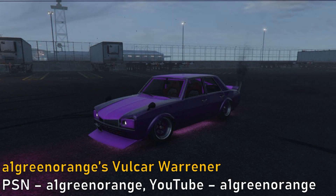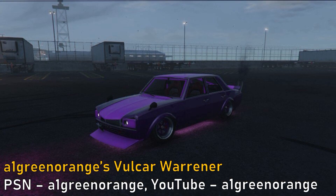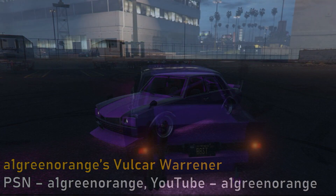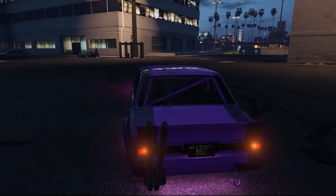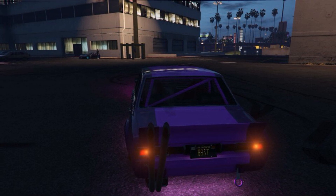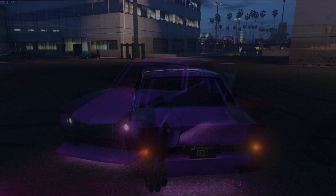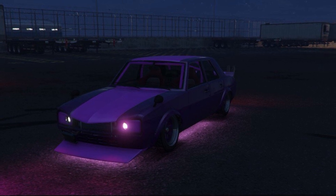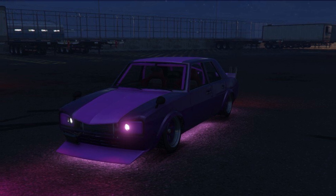Next up we have A1 Green Orange's Volker Warraner. He built this car as a stance and show build to show off in sessions, and this Warraner build is similar to the others with comparable exterior additions, but the differentiating factor is the color scheme. He went with a purple primary and a pink secondary, which definitely matches up with the loud color schemes on a lot of Kaido Racer builds. I also like the classic deep dish wheel choice, and the pink headlights are a nice touch. This is another really great example of a BosaSoku style build with an interesting color scheme.